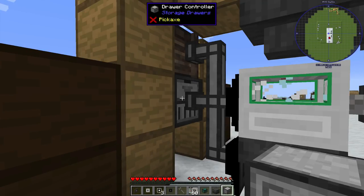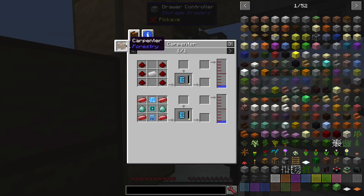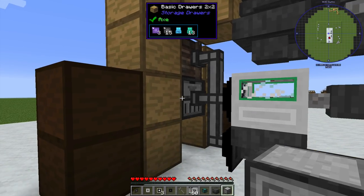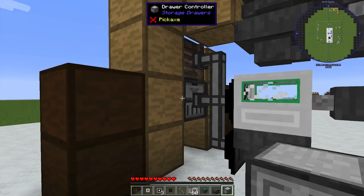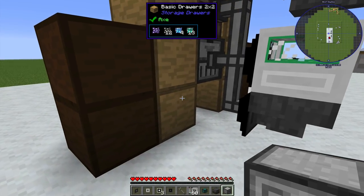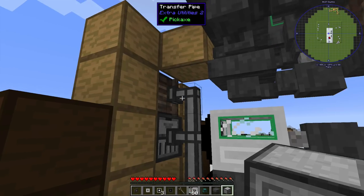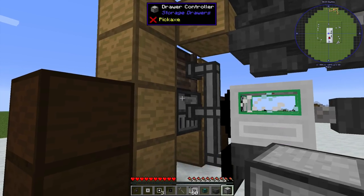One clarification regarding the drawer controller: it's technically only available in age four, since it requires a basic circuit board which requires a carpenter, and the carpenter needs a sturdy casing — the thing that triggers age four. However, you can build this whole setup and run it before then. To get the drawer controller, you're actually going to have to have a setup like this built anyway. You can set the output using transfer pipes into just the backs of basic storage drawers, or dump everything into small or medium storage crates until you get to age four and can do the drawer controller.